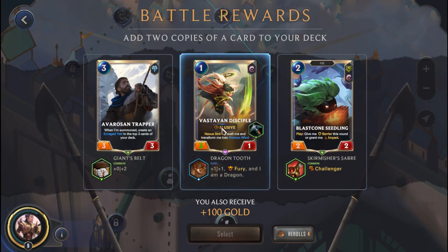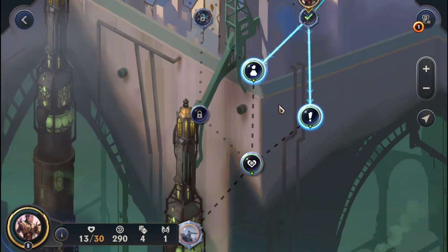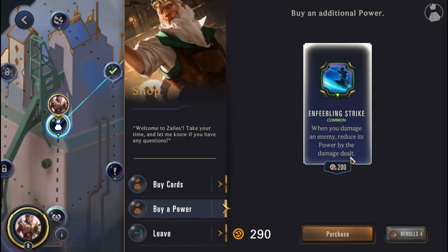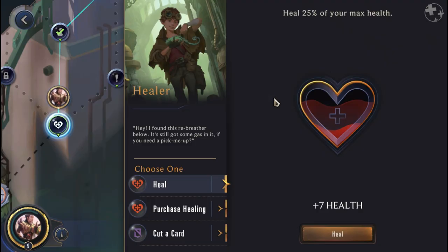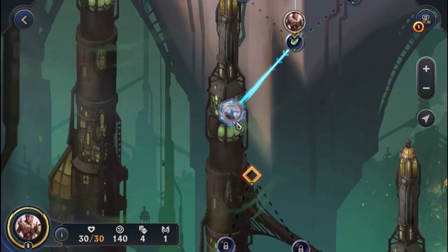We pick up a Vestain Disciple with Fury from the reward - that's going to help. We have an Adaptatron and a Shop Node as options. We're probably not buying anything because we want to save gold for health heading into Sejuani. We check the shop - we get Enfeebling Stryme but don't really need it. We save gold and purchase 13 health with 150 gold at the Healer to get back up to full before Sejuani.